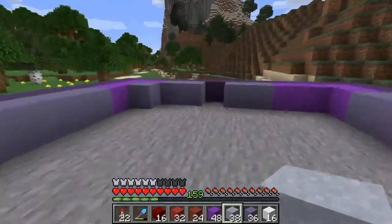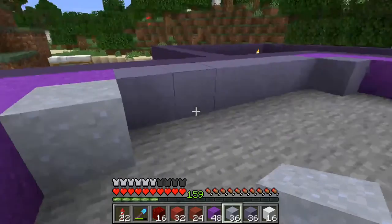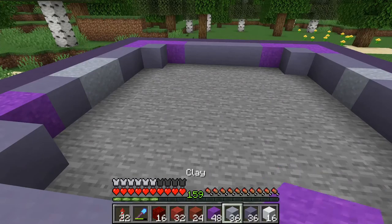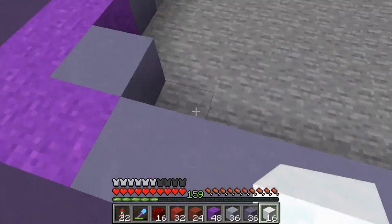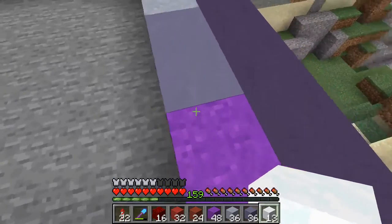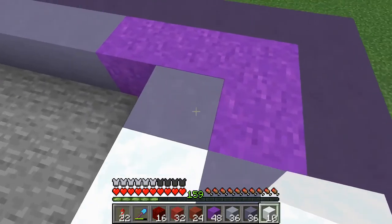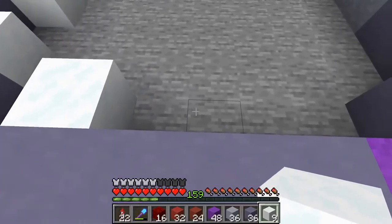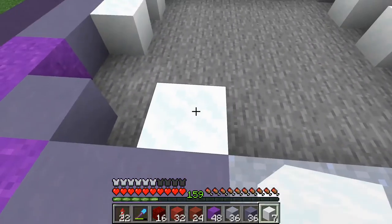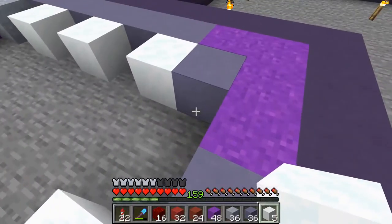But I have built this up in creative and basically taken all the measurements. It's a two-block gap. As you can probably guess, I have a screenshot on my second screen from which I try to copy this. And doing that on the fly is a bit tricky. So now let's place the teeth.